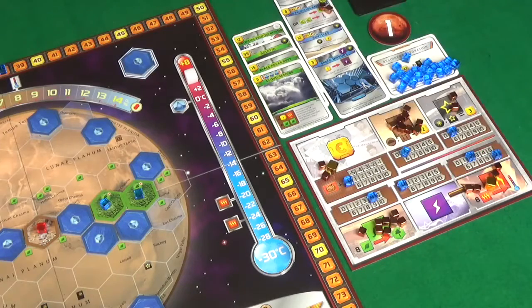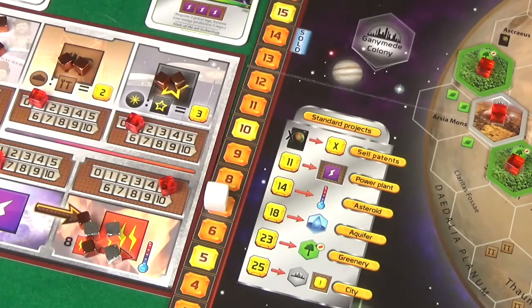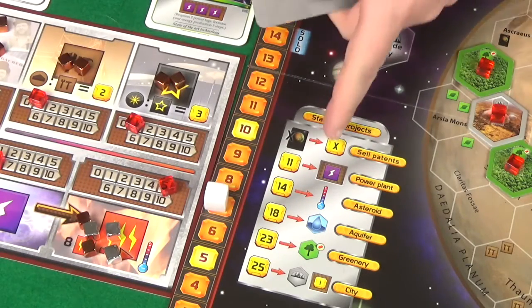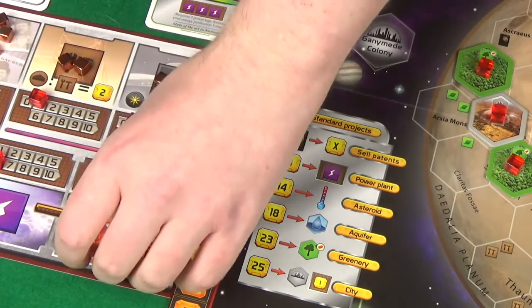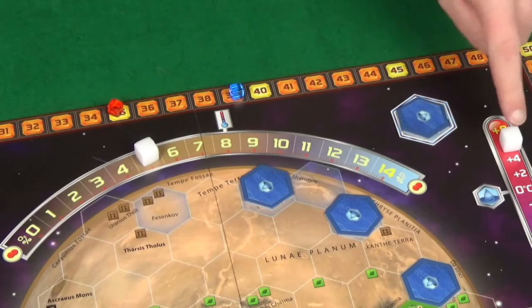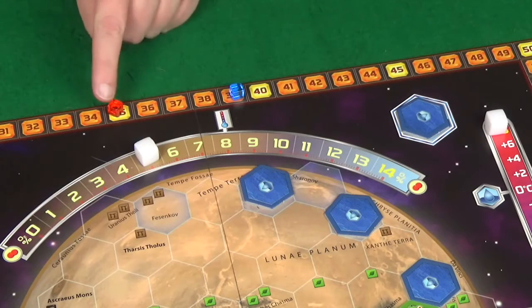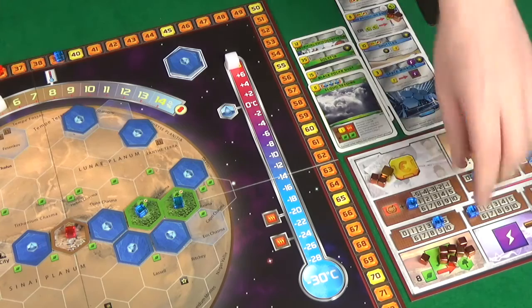I also take six plants off Pixel. That was my first action. My second action is converting heat to raise the temperature, putting us up to plus six and me up to 39 on the terraforming rating. Pixel's first action is a standard project of selling a patent to get one mega credit, and then she converts heat into temperature taking it to its maximum of plus eight and her terraforming rating up to 36.